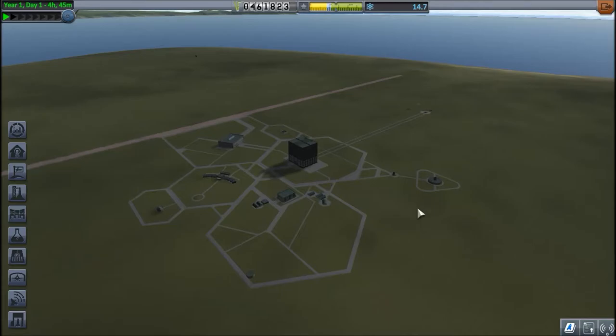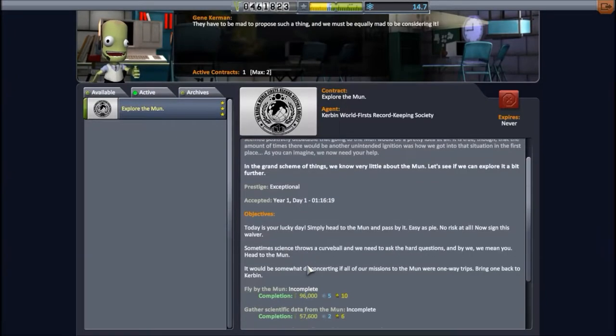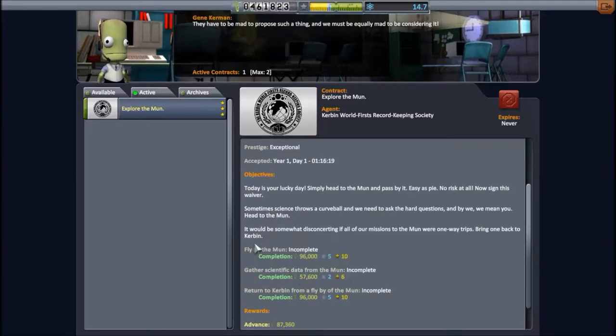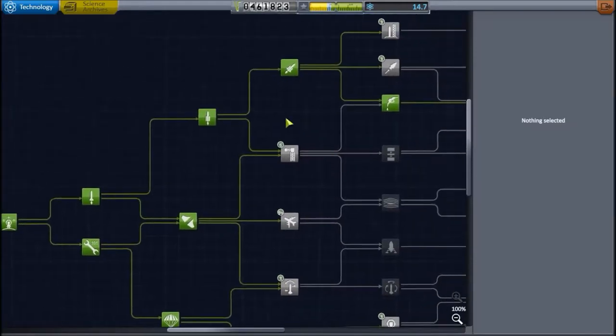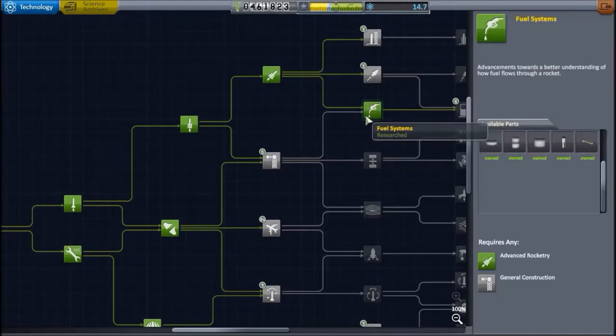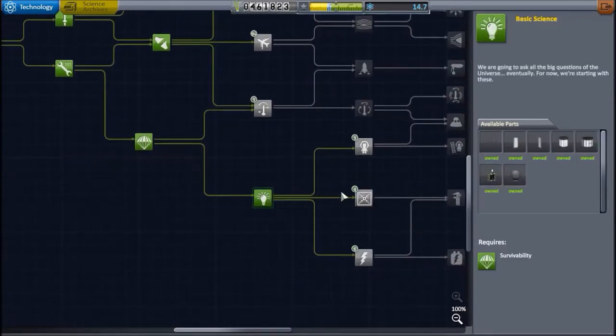Hello everyone, this is Mitch and welcome to episode 3 of my Let's Play part 2. In part 1, we designed a rocket to complete a contract exploring the moon — a flyby, gathering science data, and returning. I did some science between episodes and unlocked the node for the large fuel tank, more fuel tanks and engines, and more science battery packs.